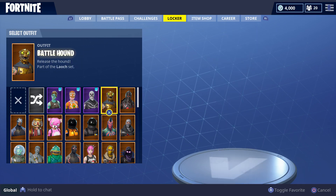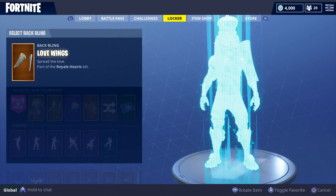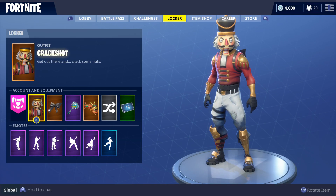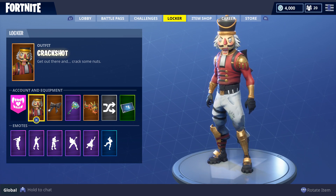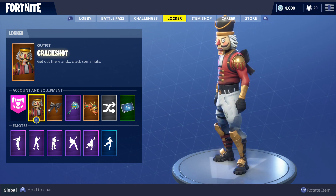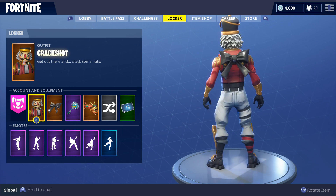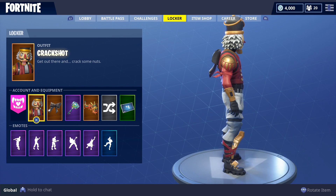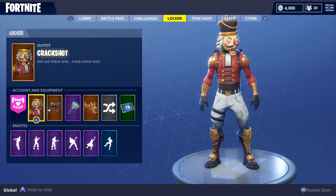Coming in at number 5 we got the Crackshot skin with the Cuddle Bow. If you see anyone with a Crackshot and a bow — like all these skins I've shown you — they're tryhard. Just watch out, man. Crackshot with the bow is too OP, too nice. Gotta watch out for these tryhards.